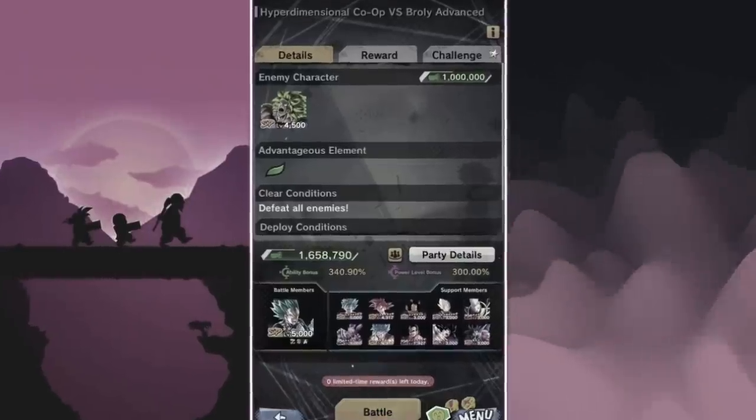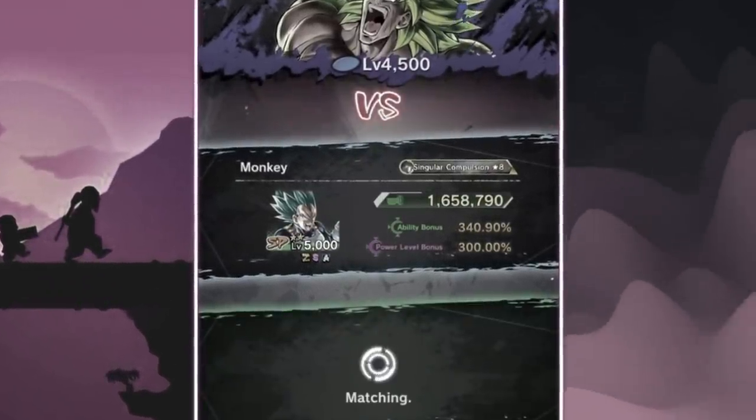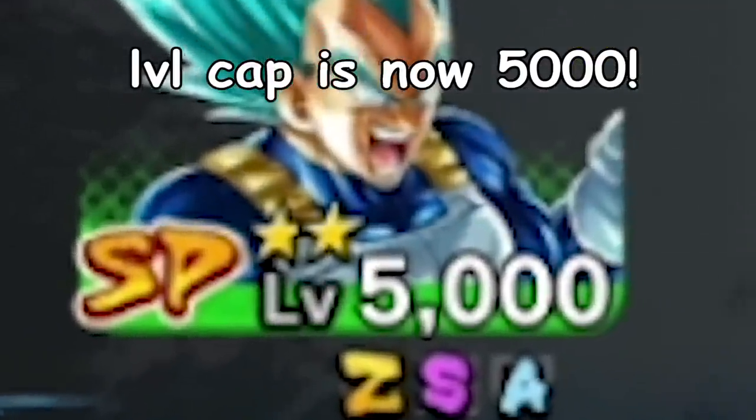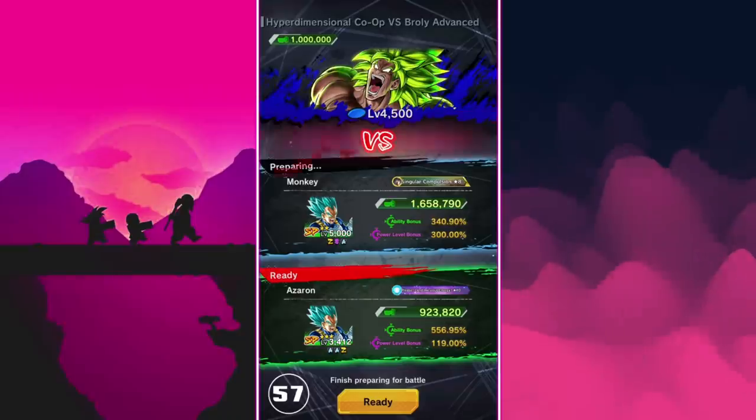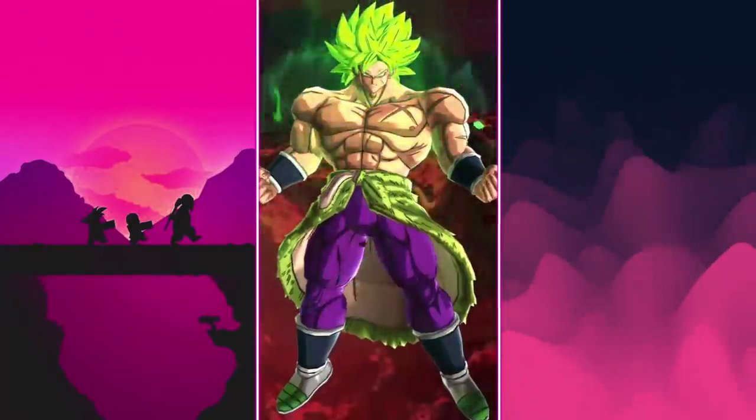So you pick one character, click battle, and it matches you up with another player's character. They also raised the level cap to 5000. We got matched with another Vegeta — he's kind of low rank, but let's just do it. Let's go!